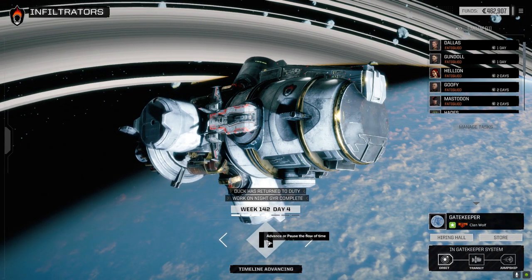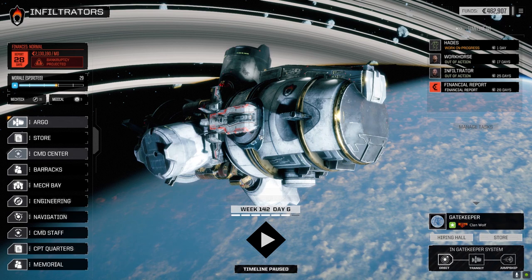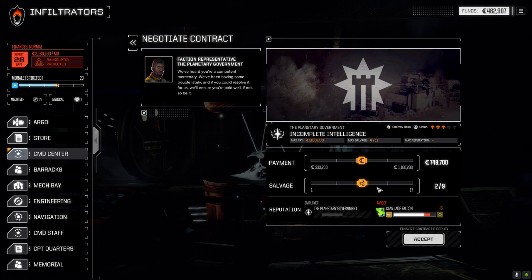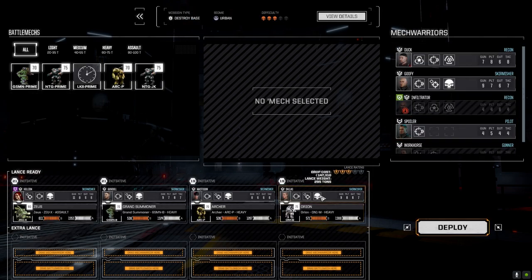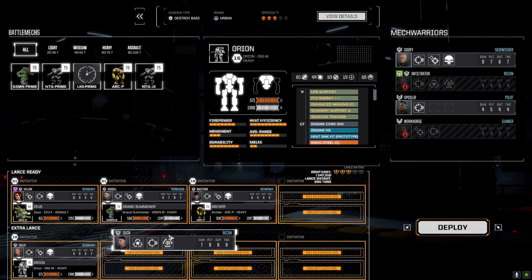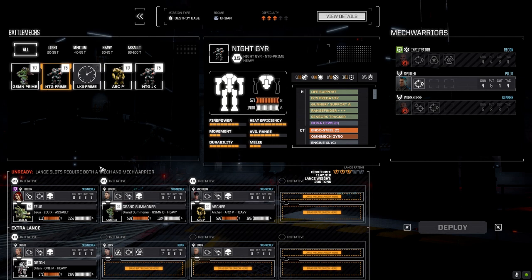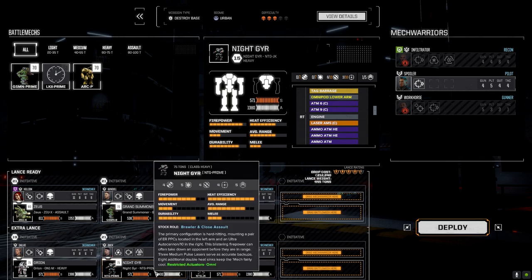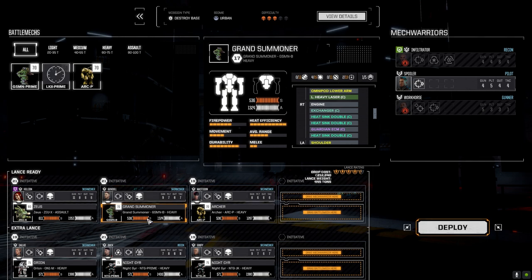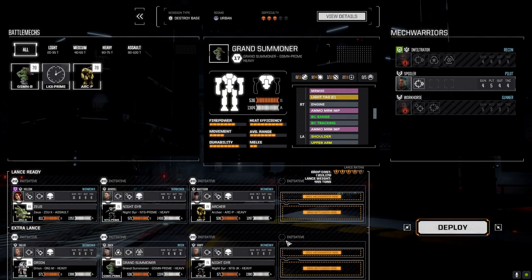We got enough for the end of the month. Let's manage our tasks better to get these guys going — in two days we get our mechs back. Financial report — we're broke again, definitely going to need to take missions where we can make some cash. Let's take that other quick mission: 'Incomplete Intelligence' — let's negotiate full salvage. It's against Jade Falcon. We're going to run the same lance: Duck, Goofy, the Prime, and the Grand Summoner Prime — the MRM-30 build, let's try that out.